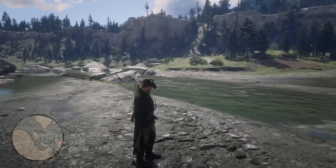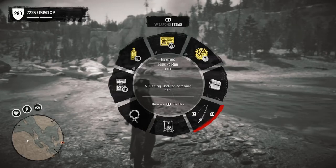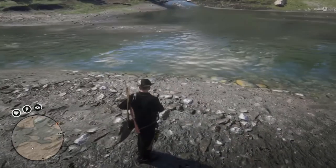Now that you've got your fishing pole and bait, press and hold L1, then tap R1 to bring up the items wheel. Go down to the bottom right of the wheel where you'll see the hunting items, and bring out the fishing rod.